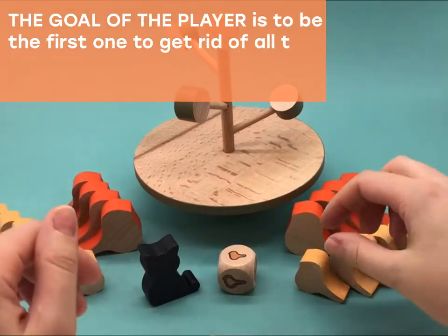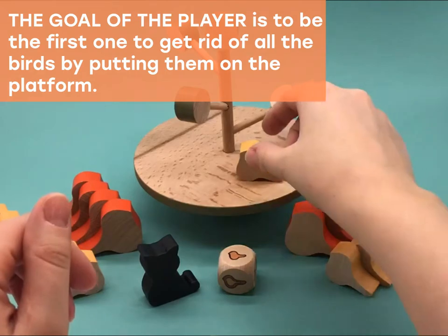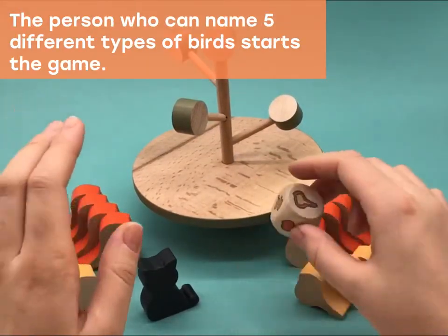Now we can start the game. The goal of the player is to be the first one to get rid of all the birds by putting them on a platform. The person who can name five different types of birds starts the game.